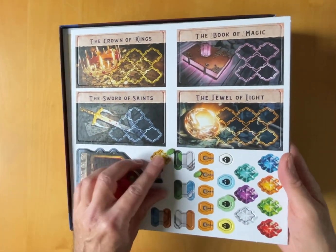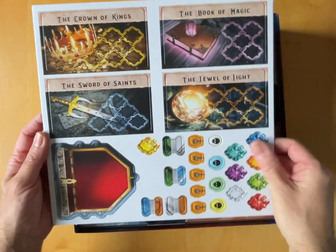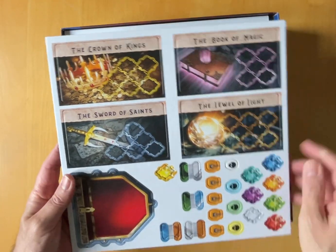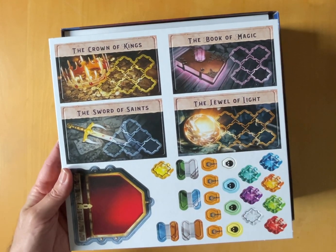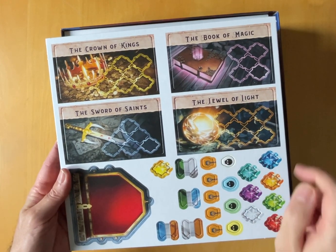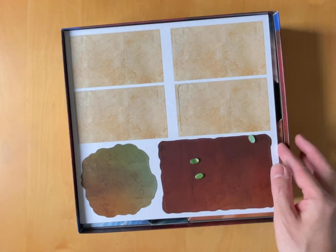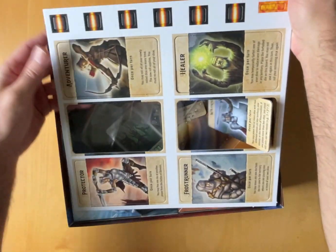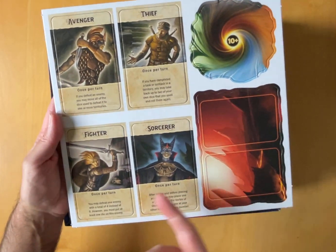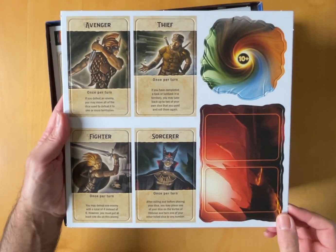And then we've got more tokens - not double-sided. So I've got some gems. I don't know what those are, maybe things that we can upgrade. What's that one? Jewel of Light, Book of Magic, Crown of Kings. Here are our characters: Sorcerer, Fighter, Avenger, Thief. There's a fantasy genre.